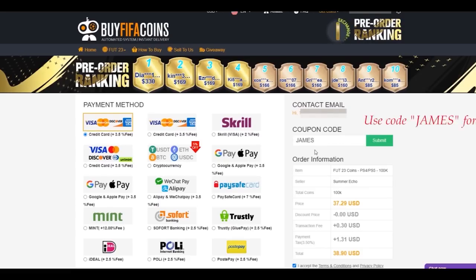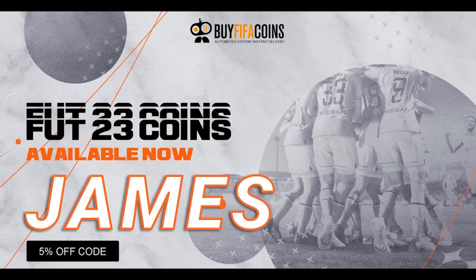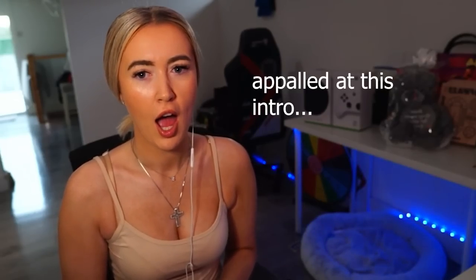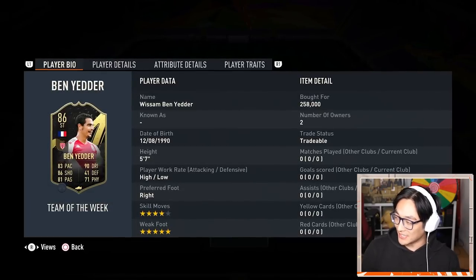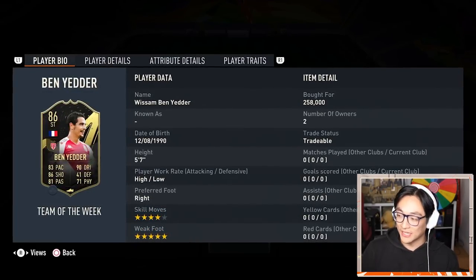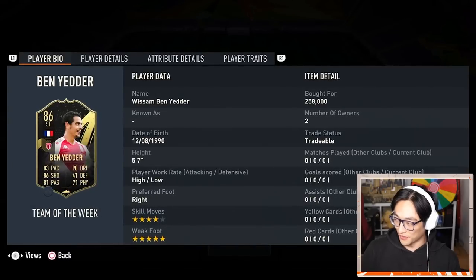If you want FIFA coins, head to buyfifacoins.com and when you get to the checkout make sure to use code James to get yourself some FIFA coins. Today's video we are bringing back an absolute rat from years past — Inform Ben Yedder. He's a very pricey 258,000 coins but he has four-star skills and five-star weak foot.